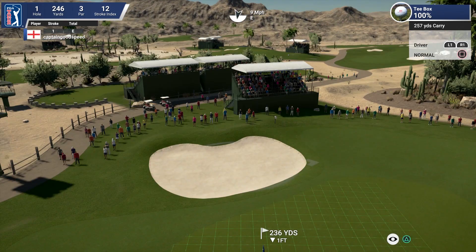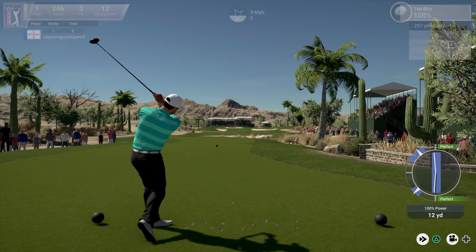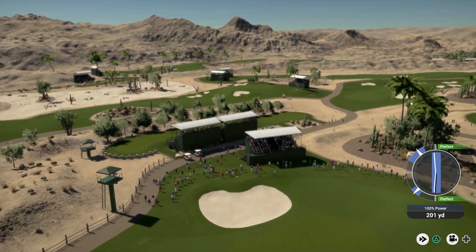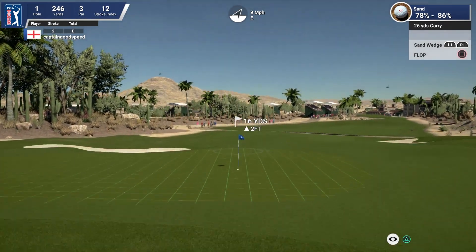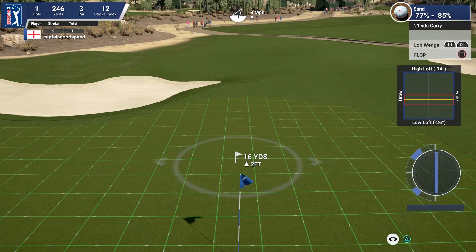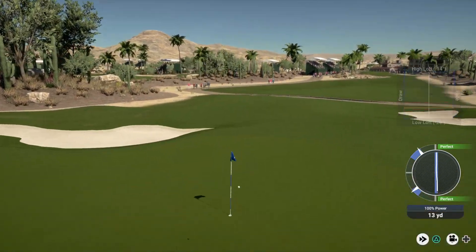Nine mile an hour winds — not too bad. Starting with the par three. We'll go that extra club because the wind should help us out here. And there we go — get those first drive nerves out. That's long unfortunately. Didn't really know what to do there because the club before was too short, so couldn't really do anything there. But we can splash this up and down for par hopefully.